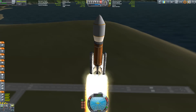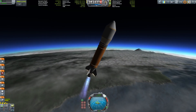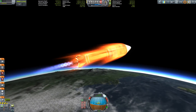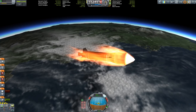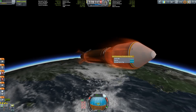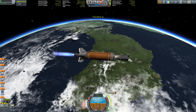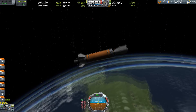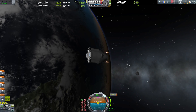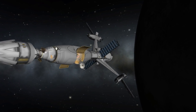Hello everybody and welcome back to my The Martian recreation. This is the crucial episode where we will get the crew to Duna. But first we have to get a small surprise up to the Hermes — what it is I'm going to show you later when we are on the surface of Duna.